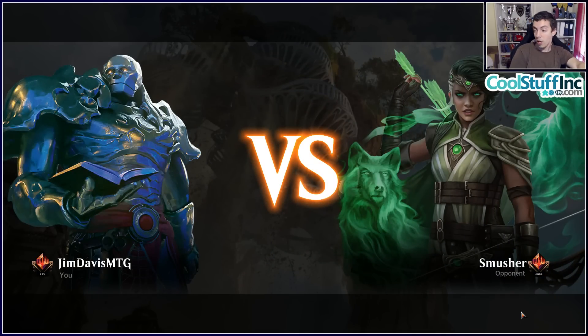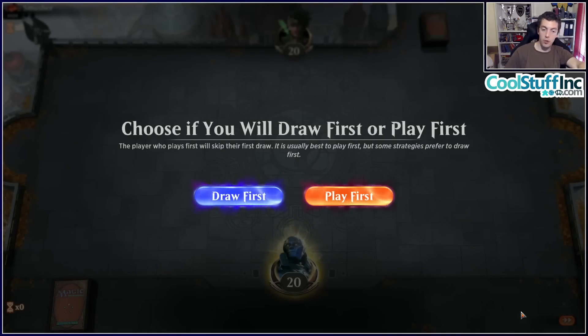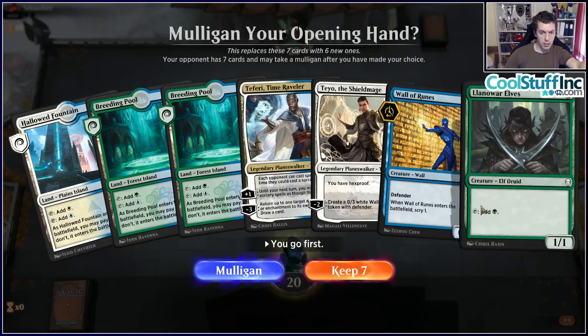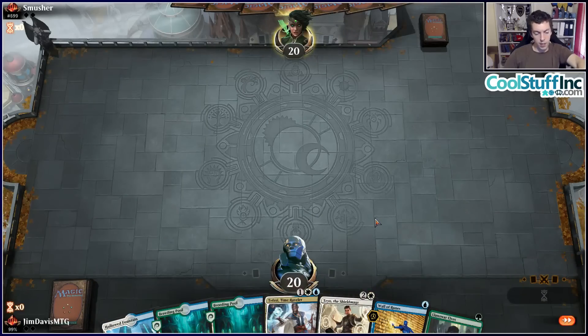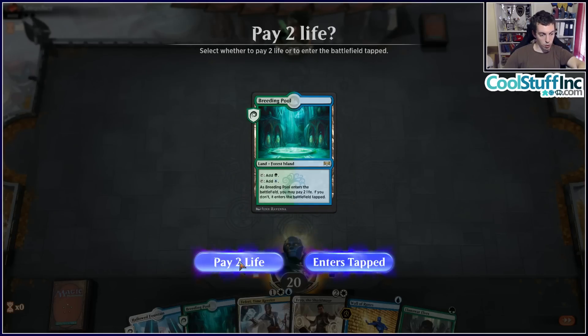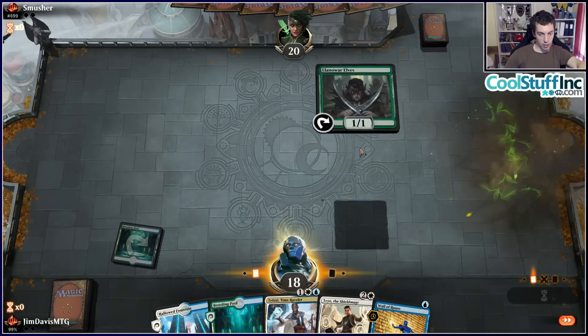I think this deck is really cool. A lot of times in Magic you play bad matchups or things don't go right. It's important to be able to parse the difference between this deck sucks and things aren't going right. This deck is not amazing — it's definitely not a Grand Prix crazy winning deck — but it definitely has legs. It's a cool deck. But I think we are hitting the bad side of Fortune a little bit with all our matchups and how things have run out so far.